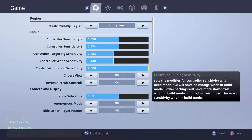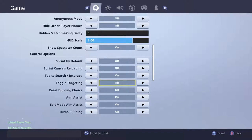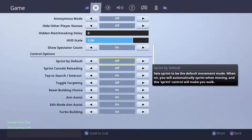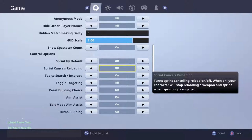Sensitivity is all preference. Building sensitivity is also preference — I would not put yours at 2 if you're new to the game, since that's the fastest build sensitivity available. I'd recommend starting it pretty low; the default is around 1. Inverted and safe zones are preference. Sprint by default I would turn off — I find it lags the game, and I constantly lose battles because my character is sprinting and I can't get out of it. Sprint cancels reloading I would also turn off, because it gets annoying when you want to run out of a gunfight and it stops you from reloading effectively.